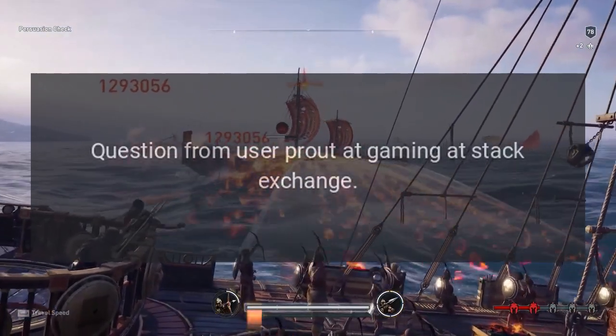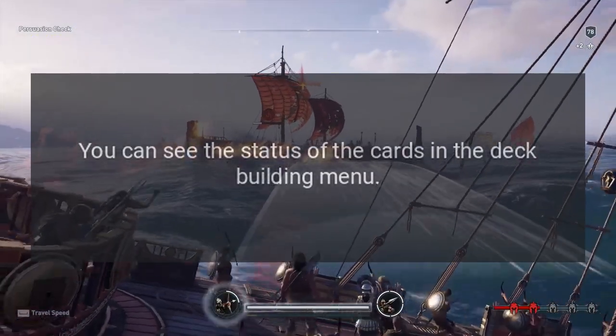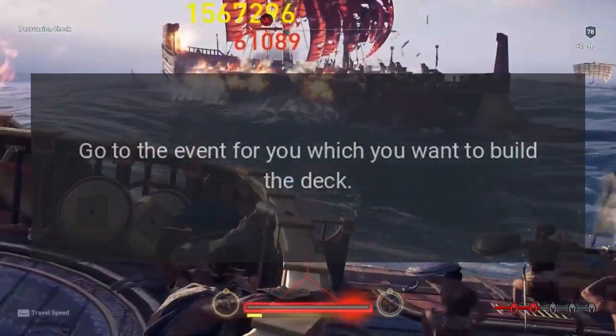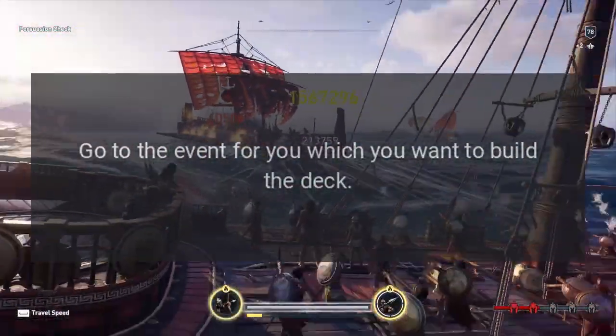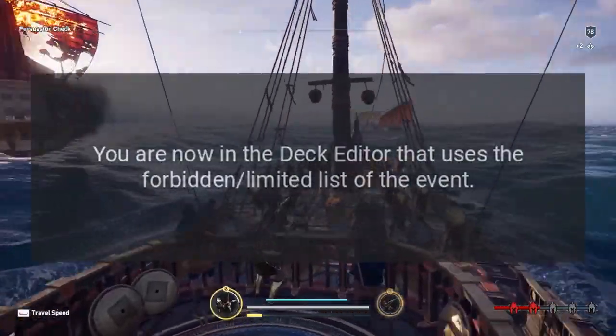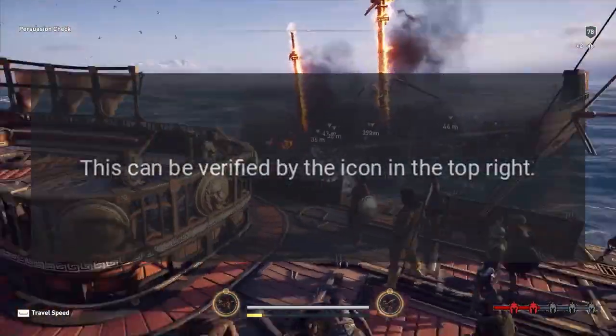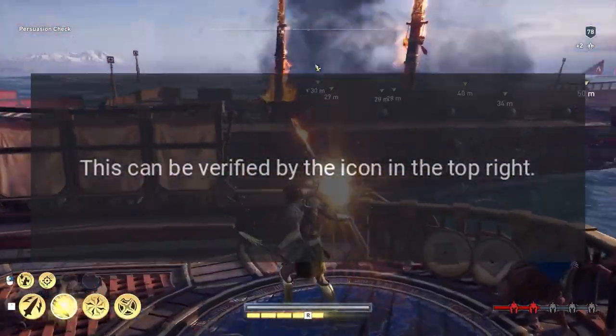Question from user Prout at Gaming Stack Exchange. Answer: You can see the status of the cards in the deck building menu. Go to the event for which you want to build the deck, click on 'Select Deck' and then 'Create New.' You are now in the deck editor that uses the forbidden/limited list of the event. This can be verified by the icon in the top right.